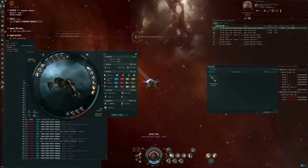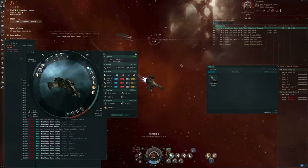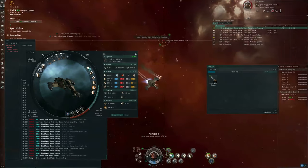The Blood Raider Prophecy can do Capacitor Warfare — it neutralizes you, neuts you, and warp disrupts you at close range. So you don't want to get within 30 kilometers.